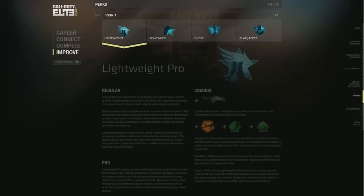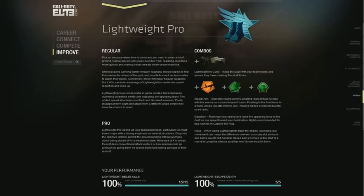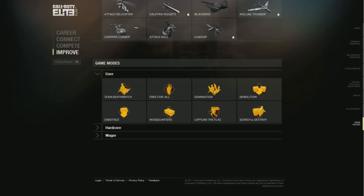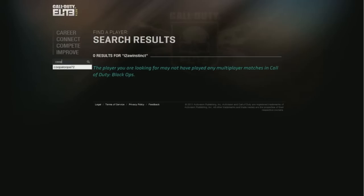Heading down to perks, this is the final section. It's going to show you some good combinations, what the pros kind of use, and something regular you can use to improve your game. And that's pretty much it with the Call of Duty Elite Beta as of now. The last feature is you can look up other players — search up any gamertag you want and check out their stats. That's pretty much the whole review of Call of Duty Elite Beta. If you want more videos of me breaking down other features, please let me know. Like and favorite the video if you enjoyed it. Have a great day guys — it's Raw Instinct, I'm signing out. Peace.